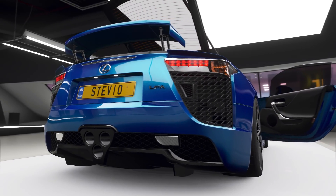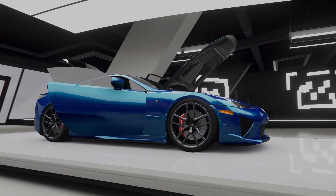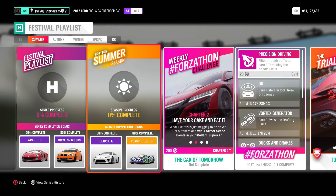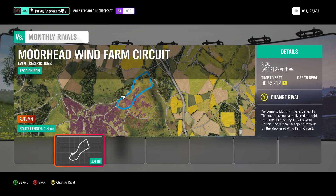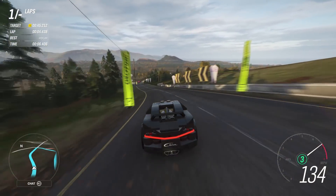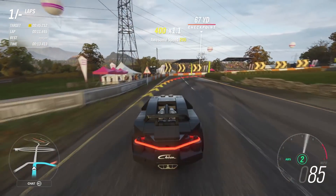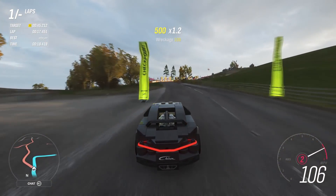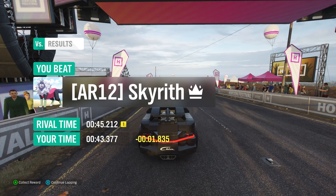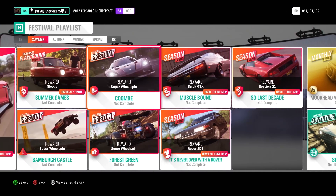The first part of the festival playlist I'm going to show you does require Xbox Live. Don't worry, people without Xbox Live — we'll get to the other 50%. But this is for an extra 6%: Monthly Rivals, which is very easy and quick. All you have to do is run a clean lap time — don't crash, don't get your lap time flagged. It's not about running a fast time. This series it also happens to be your chance to drive the LEGO Chiron, which is only available in the LEGO DLC otherwise. Once you finish a clean lap, that's it. Go check your festival playlist and it should be golded off.